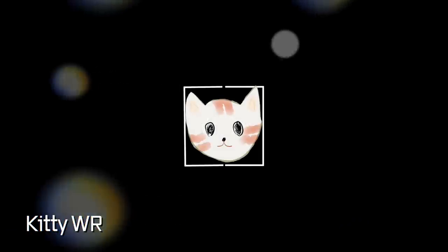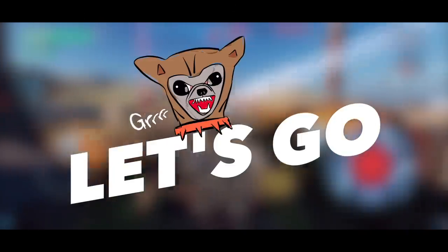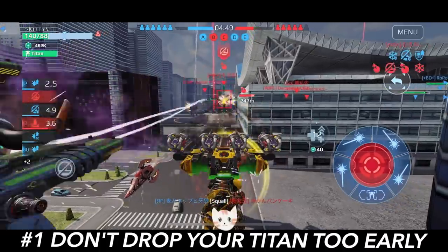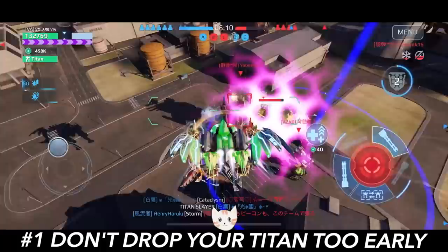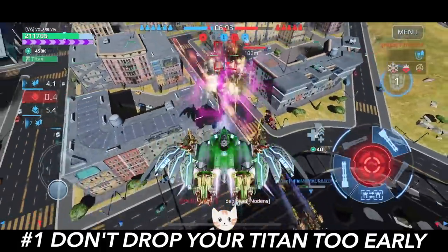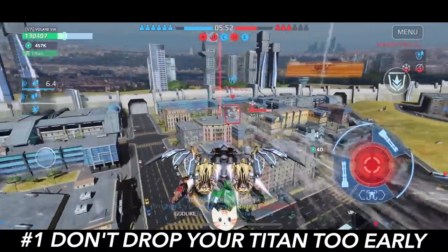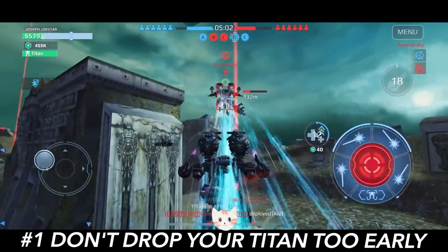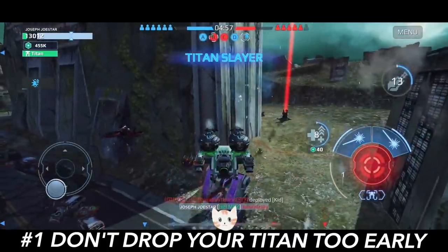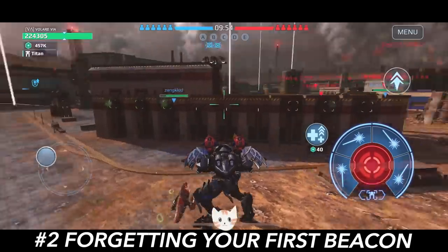Hey guys, this is Kitty Robots and I've prepared three tips on what NOT to do. Tip number one: don't drop your Titans too early. There are a lot of regular bots that can take down Titans — look at this Fafnir taking down two Titans single-handedly. Hawk is another one you should be careful about. If you see these kinds of bots on the field, hold back your Titan.